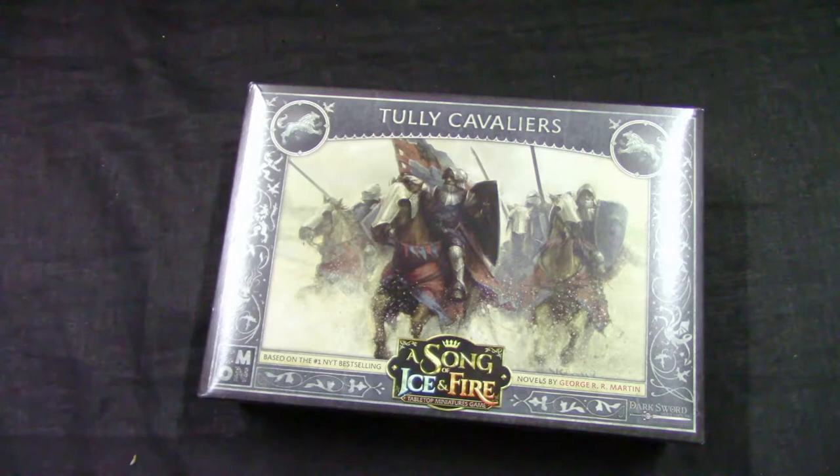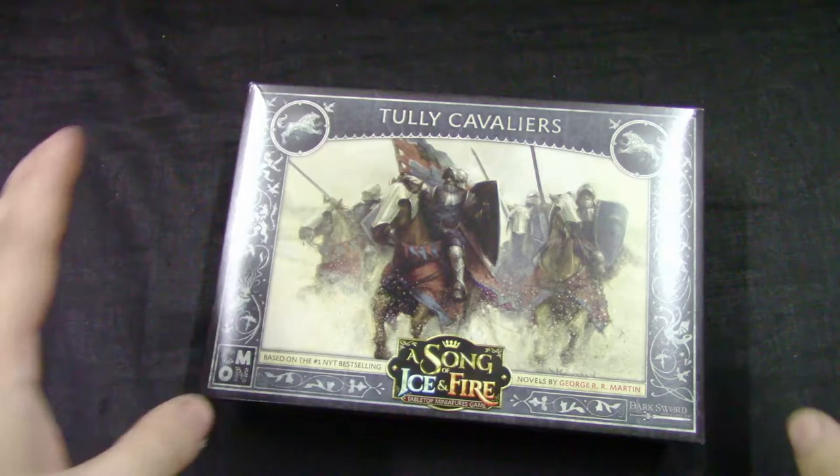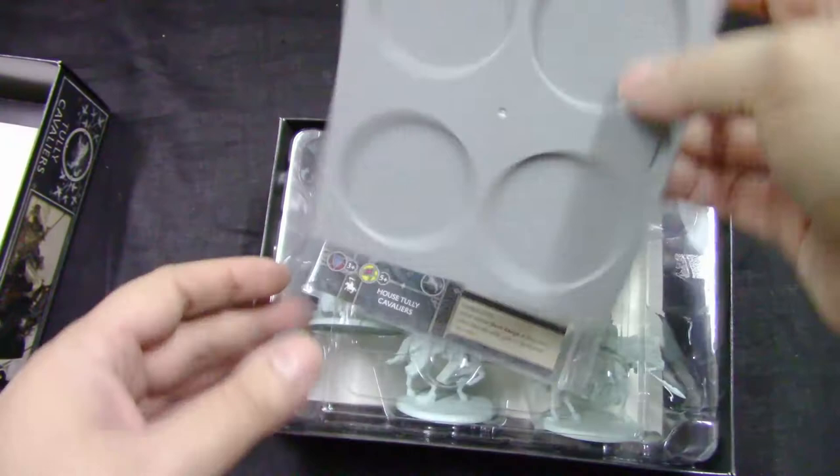Welcome to Grumpy Guy Gaming. This is an unboxing of A Song of Ice and Fire by Cool Miniature and Dark Sword Games. This is the unboxing of the Tully Cavaliers, another Stark unit. We get four horsemen — that's it. Let's see what's inside the box: a standard movement tray.